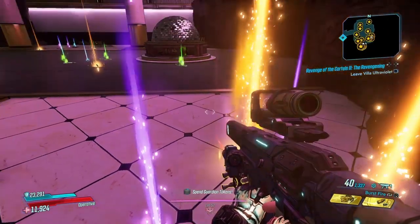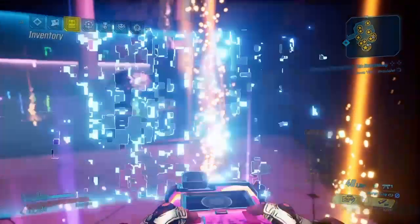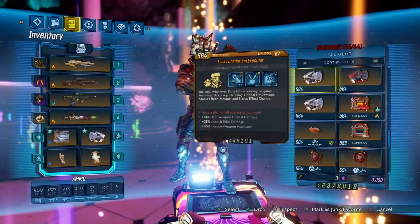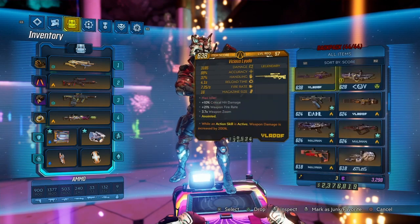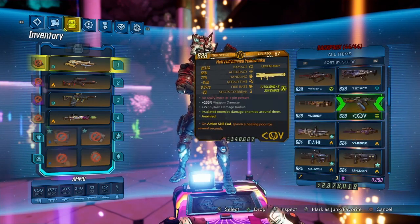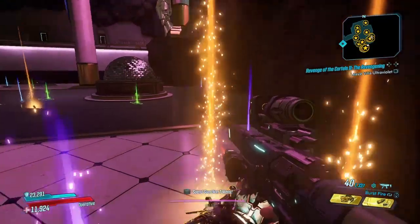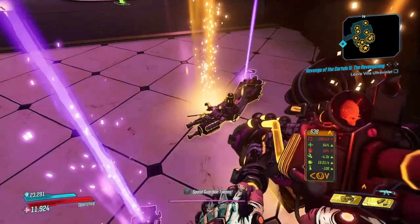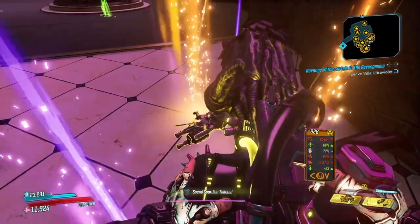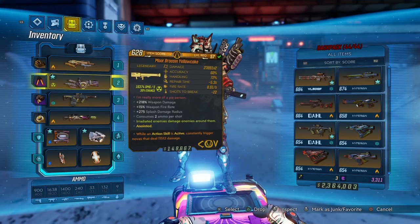The main perk of this weapon is the radiation damage and the splash damage in general. The Yellow Cake has a specific perk: when you shoot it, it goes a little bit, explodes, splits into two projectiles, explodes again, and then splits into four projectiles that go down in an arc. Because of that, this launcher does not have a very good range, so you should use it close quarters.